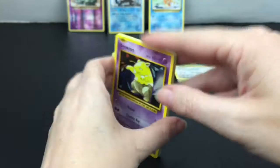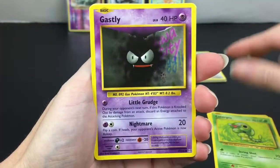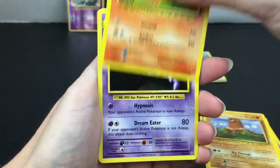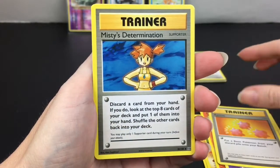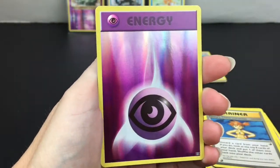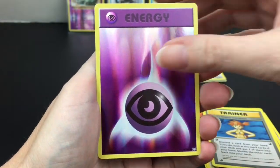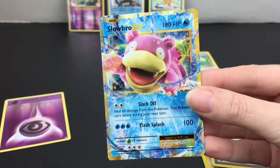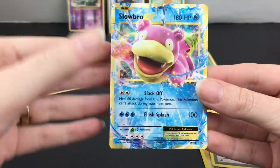Okay, we have a Drowzee, Caterpie, Gastly, Diglett, Charmander, Haunter, Revive, Misty's Determination — oh cool, a holo Energy card which is just beautiful. And a Psychic Energy — that's gorgeous. Oh, that's even better — we have a Slowbro EX! I love Slowbro, he's so cute. Oh my goodness, this is an awesome pack!